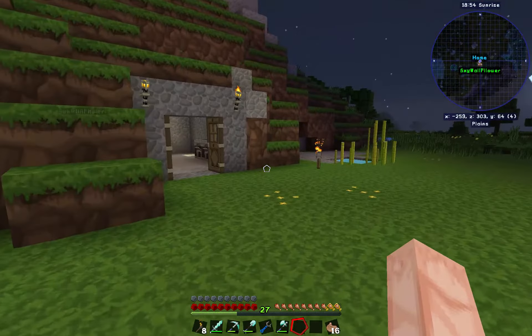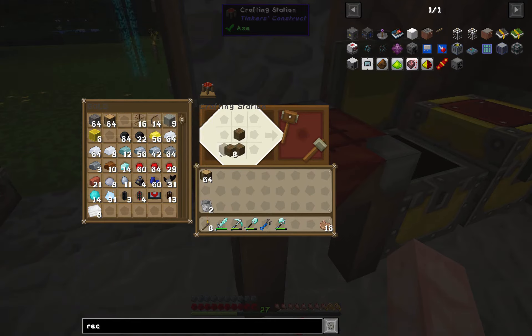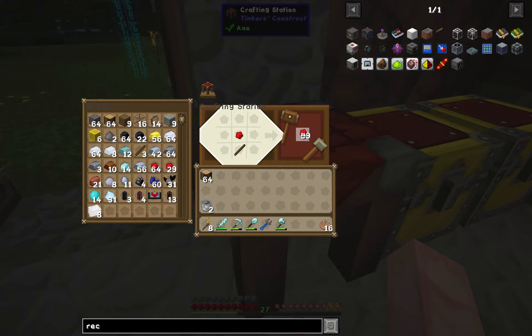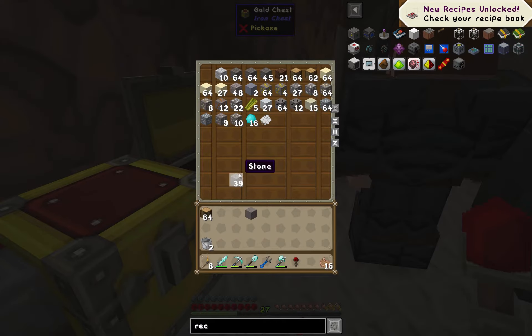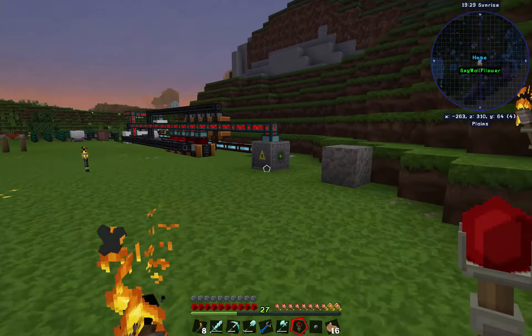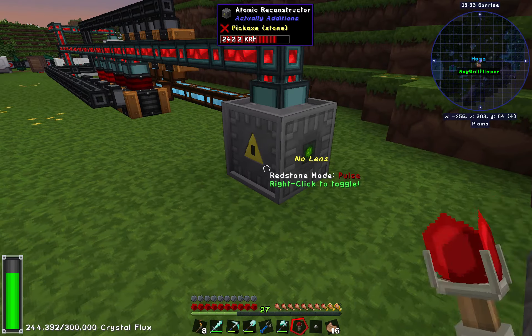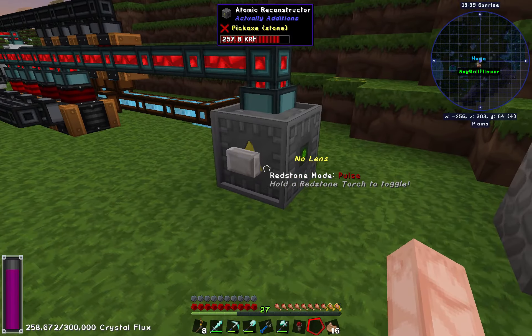So I'll set it up here. We need a button for it and a redstone torch. Let's grab a stick to make a redstone torch. We need a button, which I think has to be smooth stone — yeah, it has to be smooth stone. We're going to right-click this block because right now it's constantly sending power, and we want to set that to pulse mode. Now, with a button on the side, it's set to pulse mode — when we hit the button it will actually do its thing.